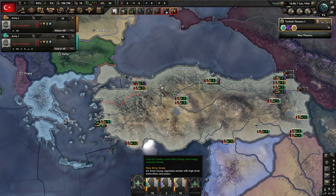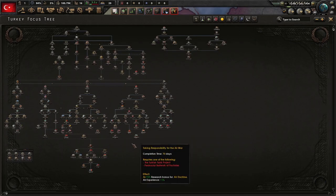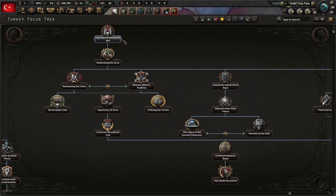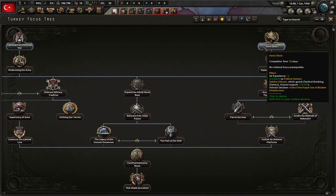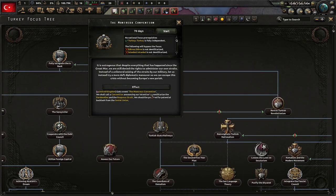It looks like we started with a pretty decent army. This focus tree I know nothing about — it looks pretty huge, reminds me of Spain's which is pretty large. But let us begin. We can start with 'Lessons Learning from the Great War.' The Montreux Convention: it is outrageous that despite everything since the Great War, we are still denied the rights to administer our own straits. Let us try a more deft diplomatic maneuver so we can escape this crisis without becoming Europe's new pariah.